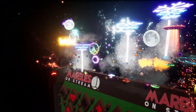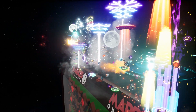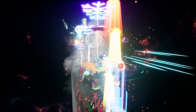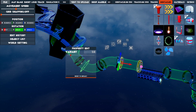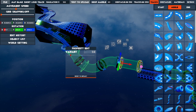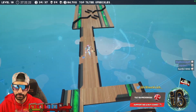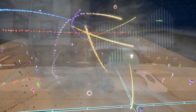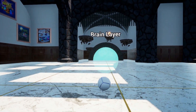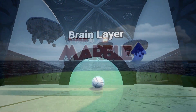In this game, streamers host marble races and viewers can actively participate by typing exclamation point play in the chat. Beyond the standard races, players can enjoy various activities in the marble universe such as building tracks and engaging in different game modes like Tilted or Battle Royale. Additionally, the game features an exciting open world called the Brain Lair, which houses intriguing experiences including the game Marble Up.